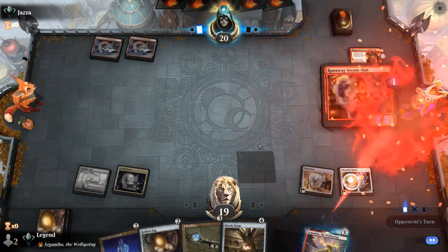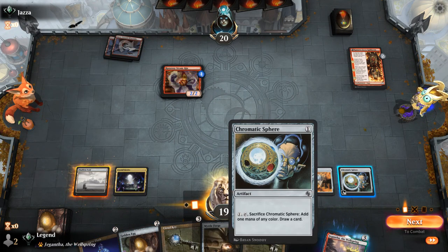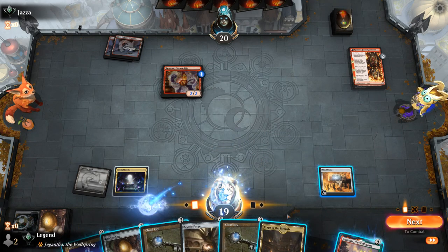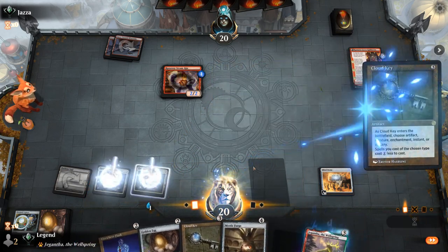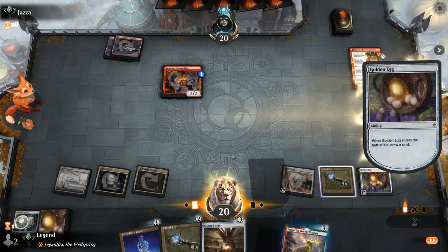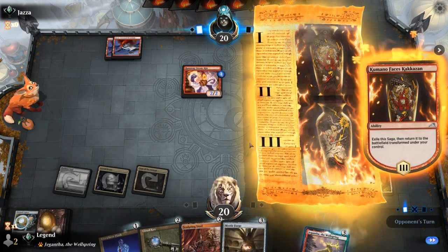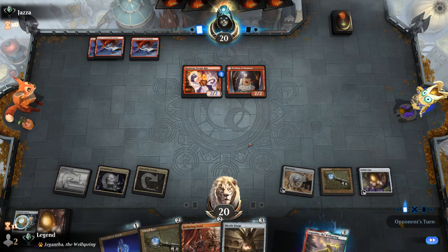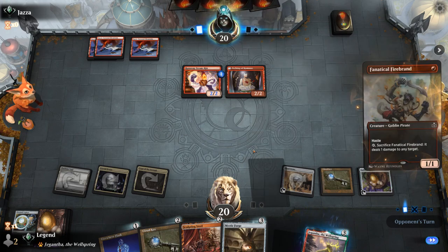Turn 2 Steamkin with a counter, so it could already generate mana a little sooner. Start by drawing with a Sphere. Land is good, can gain one life. I think I prefer Cloud Key into Golden Egg here over playing Mystic Forge. Next turn we can play a two-mana Cloud Key and Sculpting Steel to copy it, so we'll be able to play one of those for very cheap. With triple key, a one-mana Forge, Flask for the redraw, and we can start playing off the top of our deck.